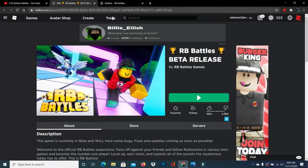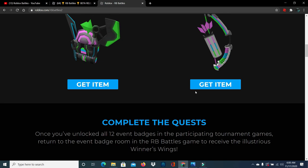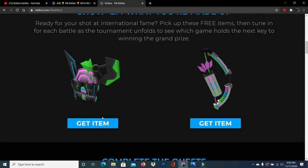There is one more thing — you can get some items for absolutely free right now. Just click 'Get Item' and you can get those just for participating in the event, meaning just going to the events page. The link will be in the description.